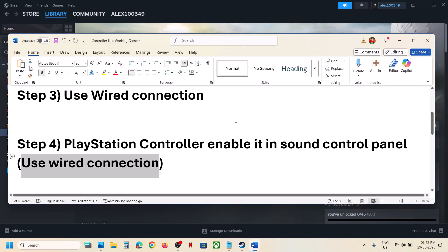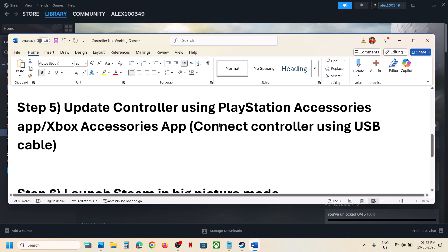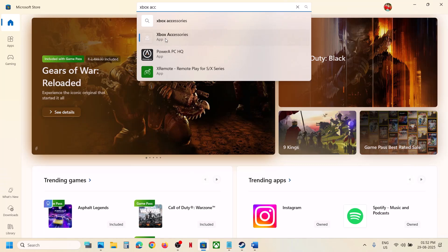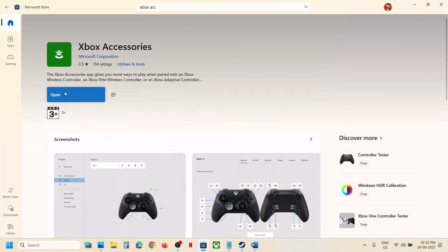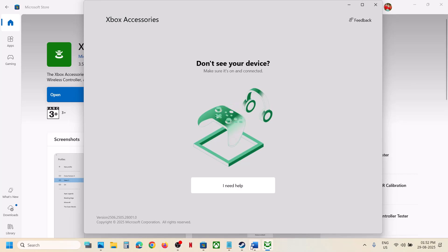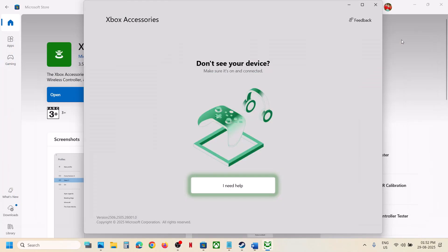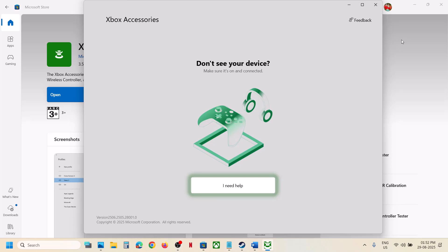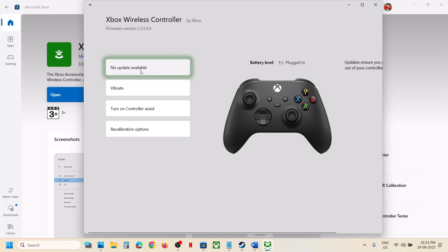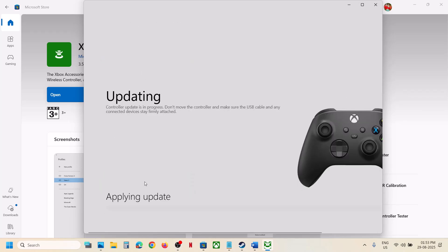If it's still not working, the next step is to update the controller using the Xbox Accessories app. Open the Microsoft Store and search for Xbox Accessories app, install it if not already installed, then open it and connect your controller using a cable. Once connected, your controller will be detected. Click the three-dot menu, and if there is any update, hit Update and let it complete. Once the update is complete, relaunch the game and check.